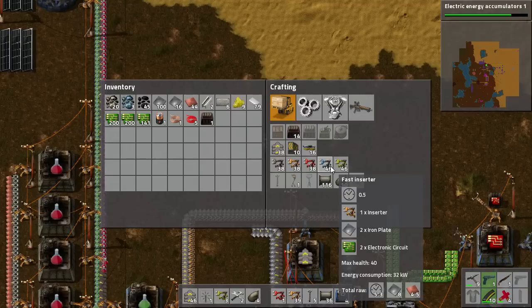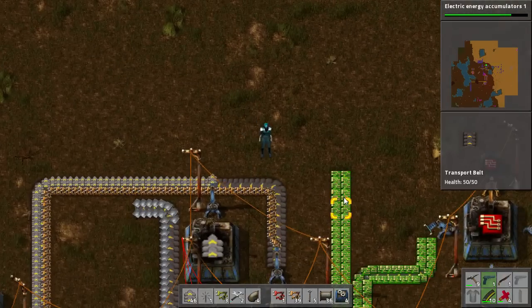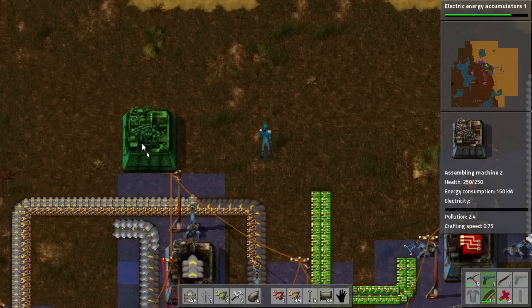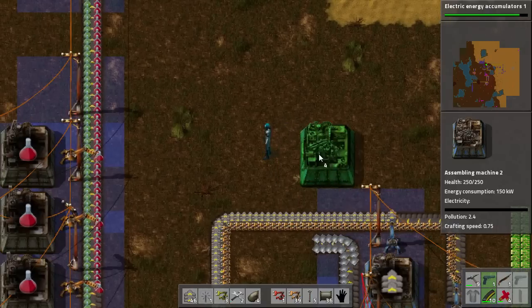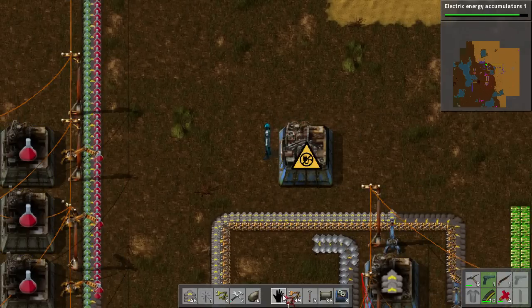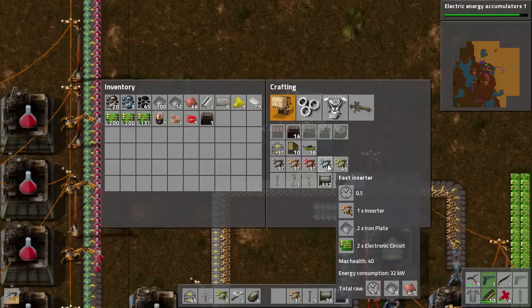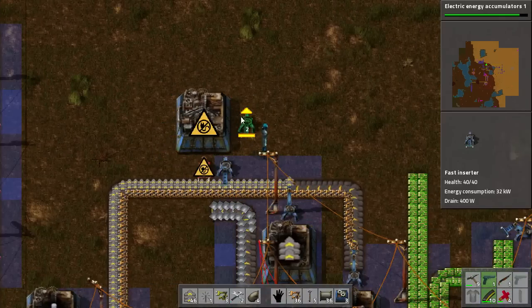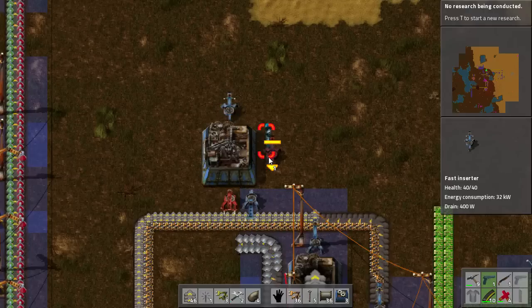We've got our Green Circuits here, our Inserters here, and our Iron Plate here — we just need to put them together. So we'll throw down a factory that will make our Fast Inserters right here. We'll move that over because of the way I've planned this out. To get the Iron Plate into the factory I'll use a Long Handed Inserter, and to get the Normal Inserters into the factory I'll use a Fast Inserter. I'll do something like this as my research continues to tick along.